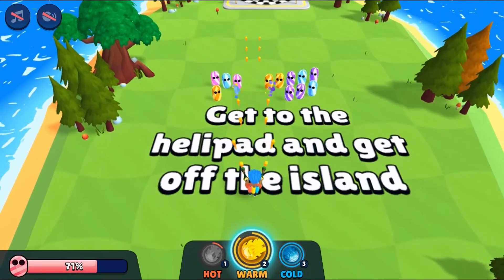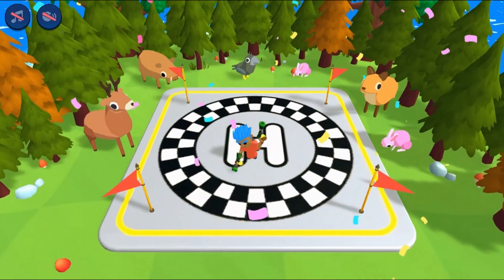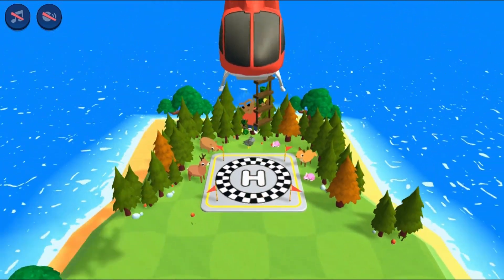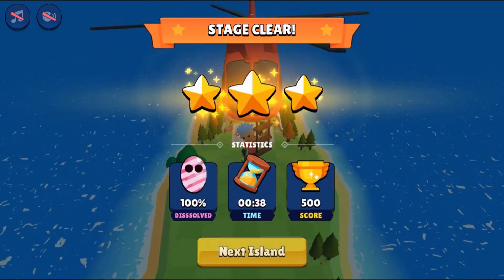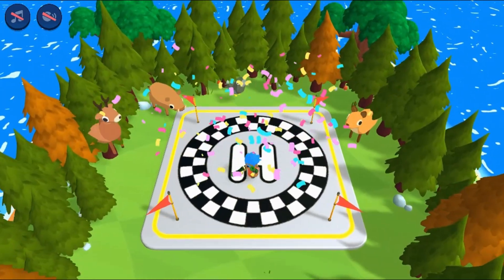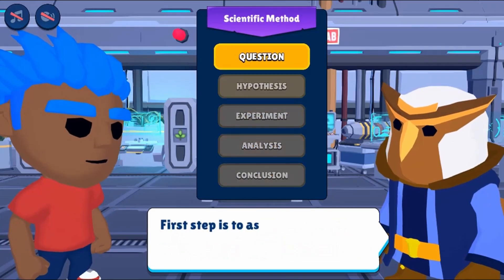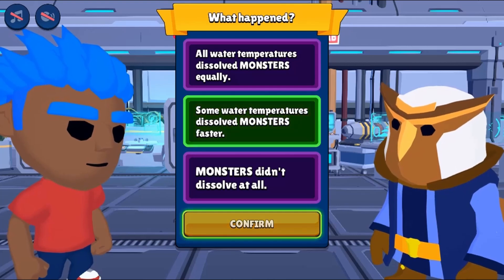Help destroy all the Sugar Rush enemies by firing hot, warm, and cold water at them to dissolve the sugar. Use the arrow keys to move around the map and use the space bar to fire water at the enemies. Adjust the temperature of the water with numbers 1, 2, or 3 to select the right ammunition.